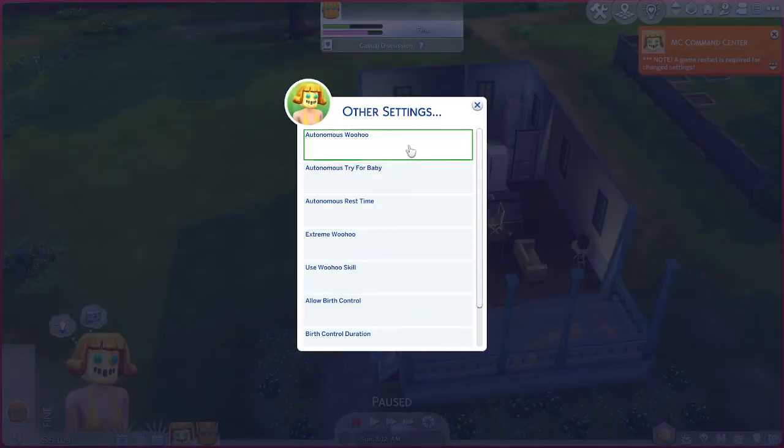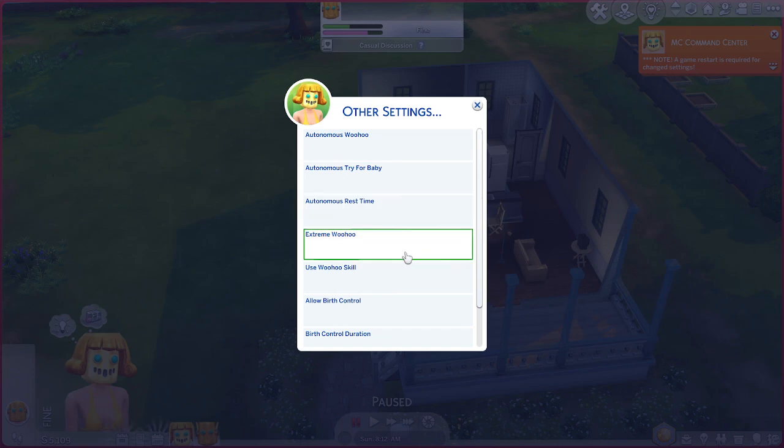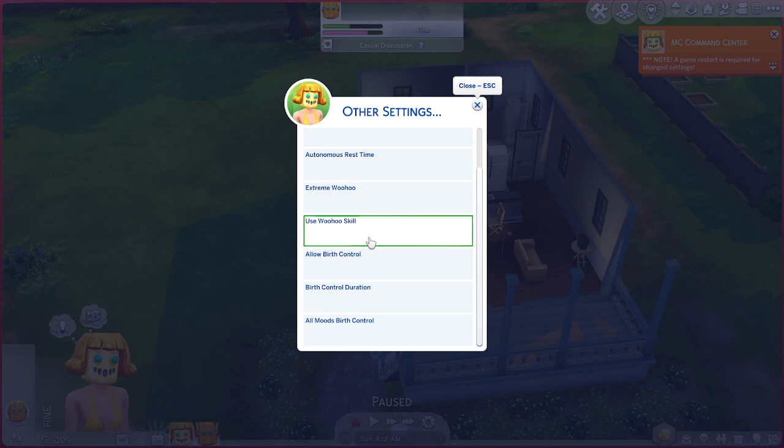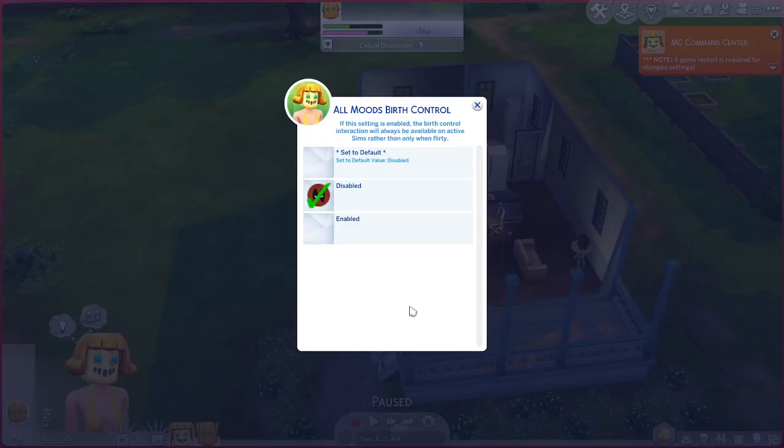Woohoo tracker, baby rest time, Extreme Woohoo: when enabled, Sims will Woohoo more often - basically makes them like bunny rabbits. Allow Birth Control - yes, that's awesome! Birth Control Duration settings. All moods: when enabled, the birth control interaction will always be available on active Sims rather than only when flirting.